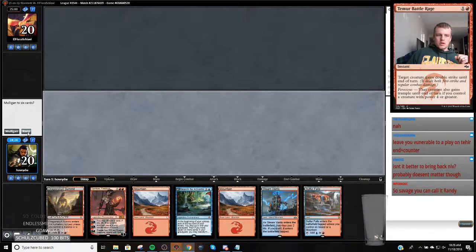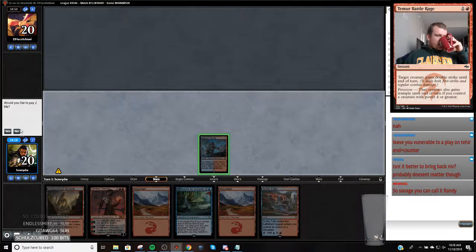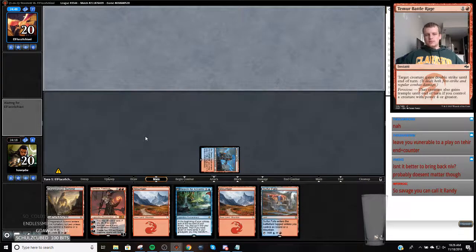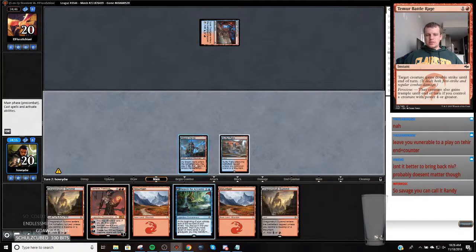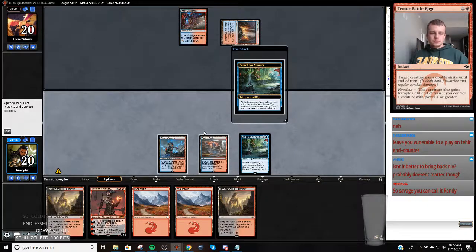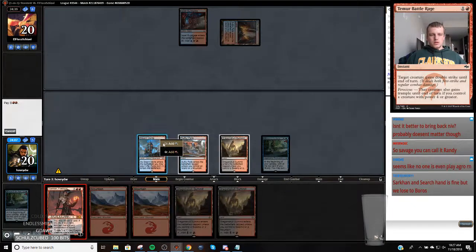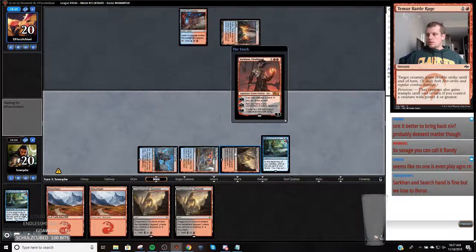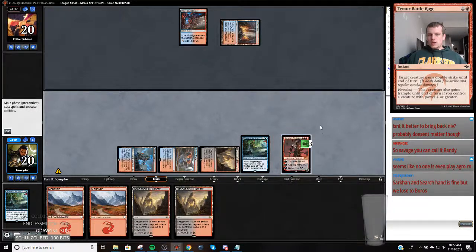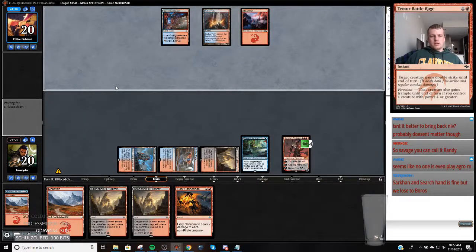Alright, we have Sarkhan. I'm just going to keep all these loosey-goosey hands that have Sarkhan. We're going to get destroyed by an aggro deck here. Alright, so we're playing against - this is the matchup we wanted, because this is what I keep getting dunked on by this deck. Yeah, we do lose to Muros. Alright, Fiery Cannonade is a spell - we are in need of a spell.